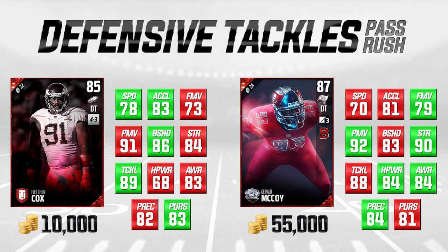So with that said, let's hop into it. On the left side of your screen you're going to see Fletcher Cox, going for about 10,000 coins — you might have to go to 11,000. On the right side of the screen we have the Color Rush Gerald McCoy, which is going for around 55,000 coins right now. We want to highlight the pass rushing attributes of these two different cards. Gerald McCoy is the more balanced card — he's higher overall, more expensive, everything like that.